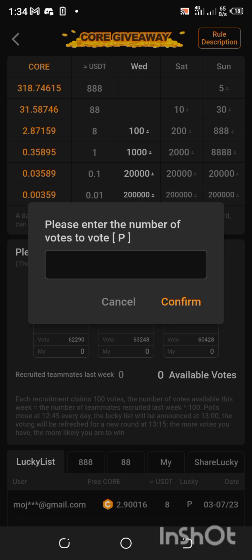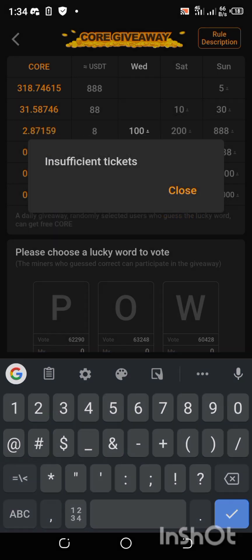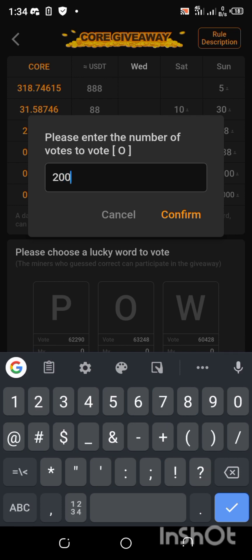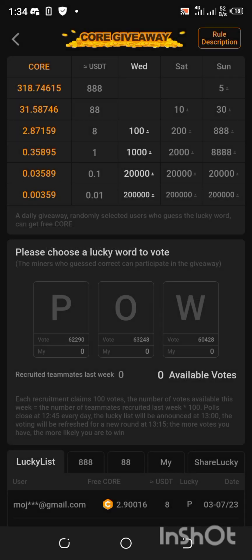I'm going to click on P and split my 1,000 votes into three, because I need to put that P — W, P, whole W — that means Proof of Work. This means you just need to predict which of these options will be the word for the day. I'll input 200 there — it says insufficient tickets because I have no votes. It's not a must to split your votes, but it is advisable since you can never predict which word will be the word for the day.